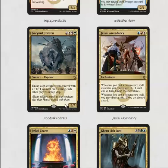Ivory Tusk Fortress is a 5/7 so it blocks everything pretty well, and you get to untap each creature you control with a +1/+1 counter during each other player's untap step — basically giving pseudo-vigilance. It's actually a decent card in limited.